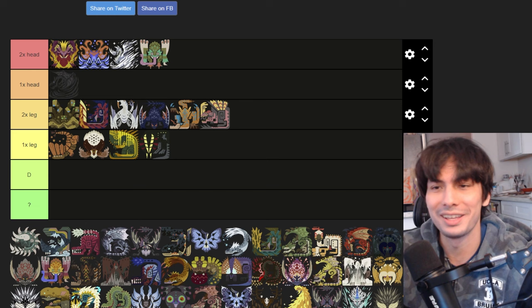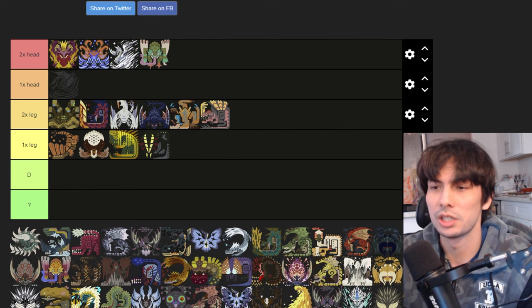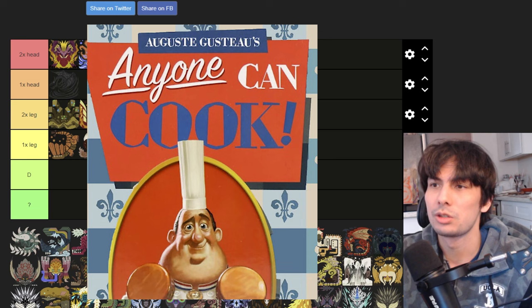A really good strategy to employ in Iceborne and World — ignoring speedrunning for a second. Obviously, if I'm doing a speedrun, I'm going to spreadsheet, script, and optimize not only the build and loadout, but also the arena I'm fighting in. So this is not for speedrunning. This is for anybody who just wants to apply a strategy and have a very smooth and successful hunt. The goal is to keep the monster toppled.